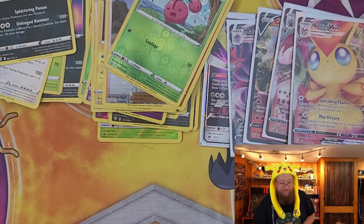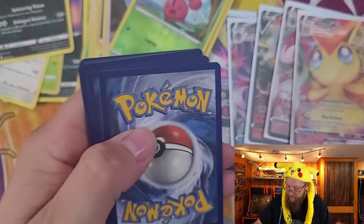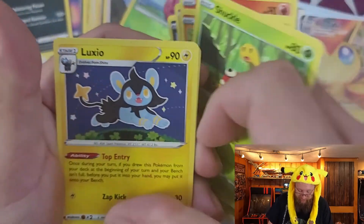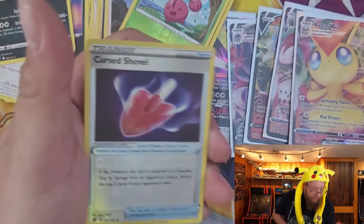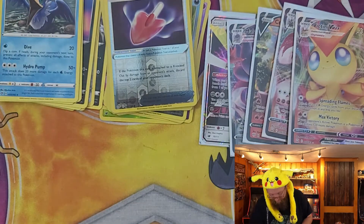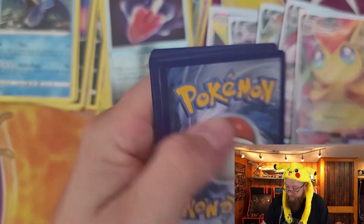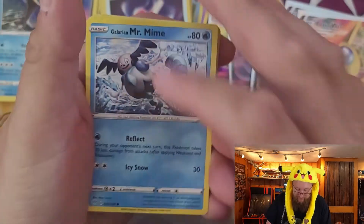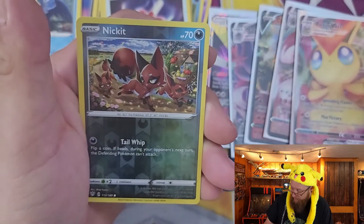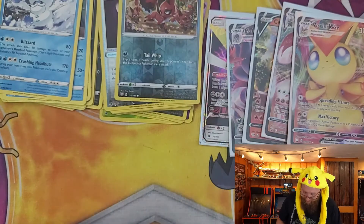Noticing a bit of a pattern with these boxes. This is Rebel Clash: Scyther, Vullaby, Dreepy, Magmar, Yamask, Shuckle, Luxio, Durant, reverse holo Cursed Shovel, and a Cramorant for the rare. All right, Darkness Ablaze, code card — we got Mr. Mime, Fletchling, Electrike, Pansage, Skarmory, Carnivine, Flapple, Shiinotic, reverse holo Nickit, and a Darmanitan for our rare.